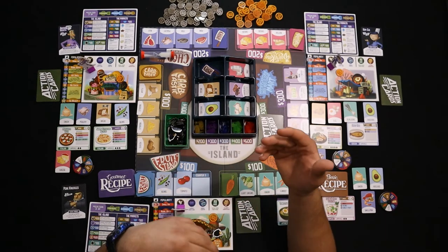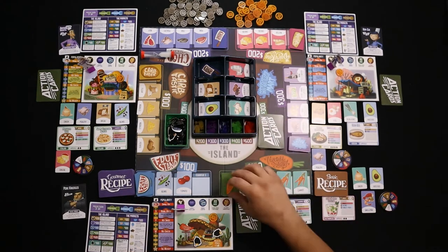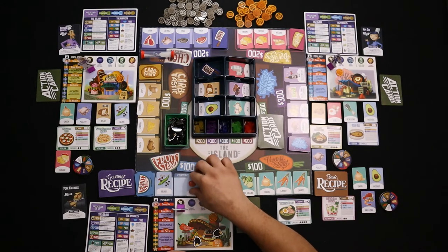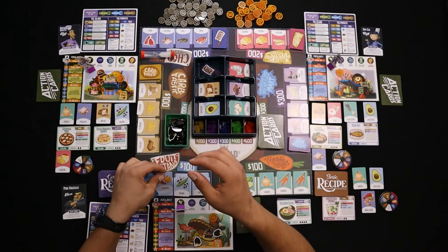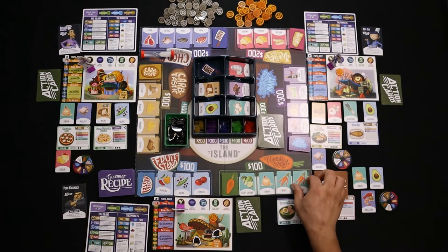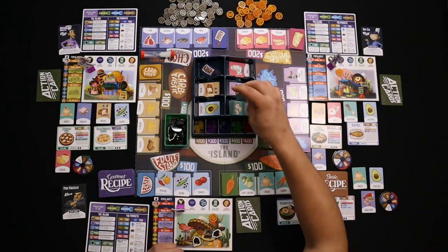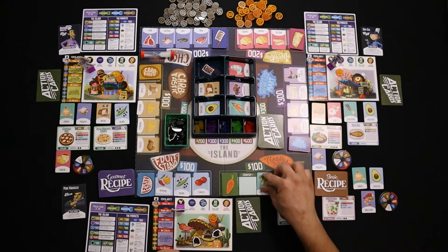After everybody has a chance to cook, you will restock the counters and discard anything that's gone out of date. On restocking, if there's an empty space move everything down and refill the leftmost counter space. On counters that are still full, discard the rightmost ingredient — it's considered spoiled because it wasn't used — then everything moves down to the right, and you refill the counter.